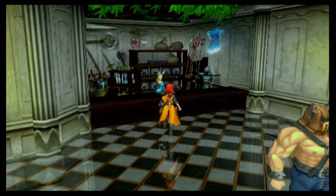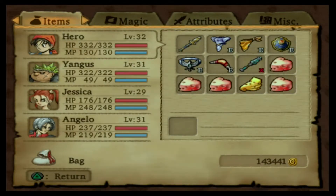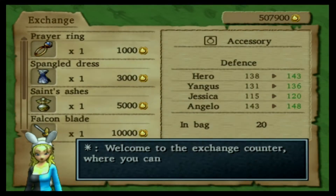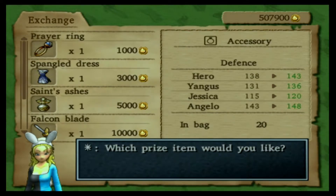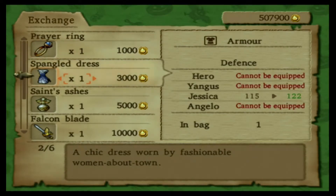Hello and welcome back to my let's play of Dragon Quest VIII. I'm here in the casino because I grinded for tokens and got a bunch of money, as you can see in the lower right hand corner, as well as a bunch of tokens. I'm going to redeem some prizes here in a second. I have over 500,000 tokens. What I did was go to the Pick'em Casino, get a bunch of magic waters there with the tokens, and then sell those magic waters for gold.